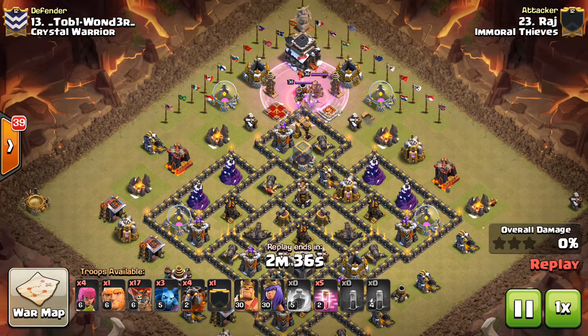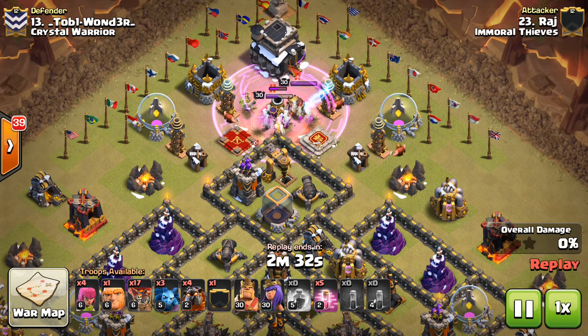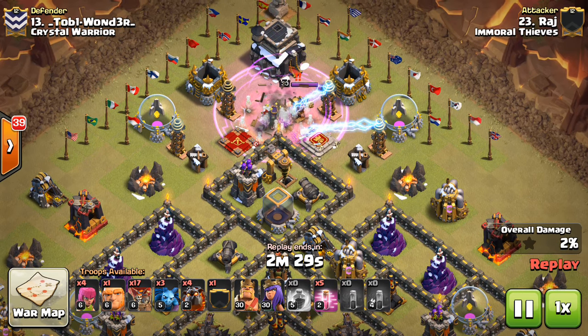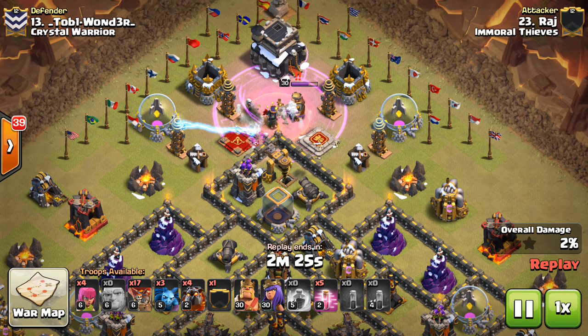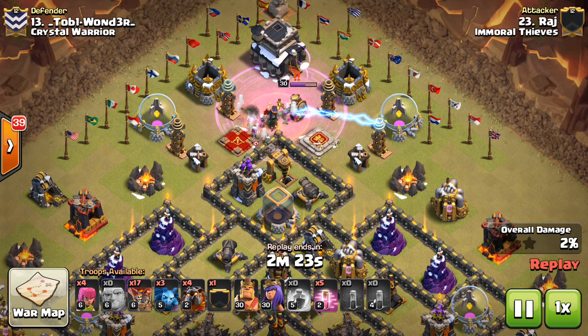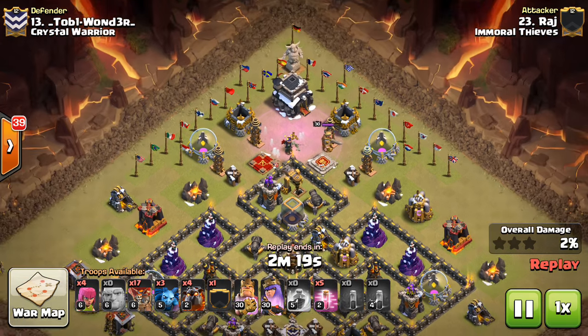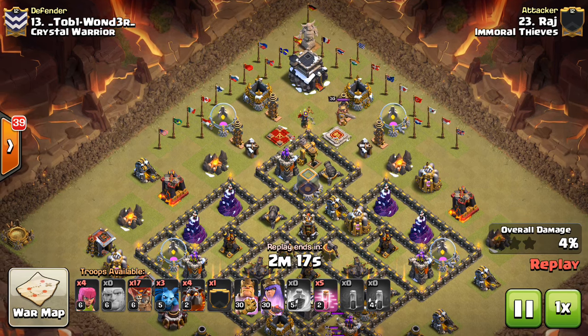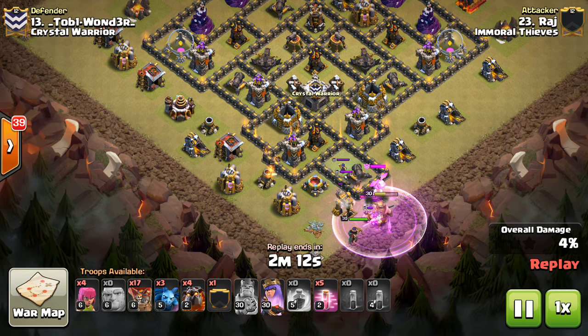This first one is something rather new, actually. The Rage and like four Skelly Spells just to take out the Queen. It's a pretty big investment because he's not getting anything else. I think the Teslas there was a bit of a surprise. I think this must have been a cleanup attack — or a fresh hit — because it's a lot of investment just for the Queen.